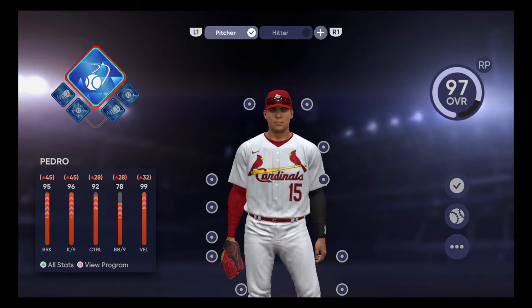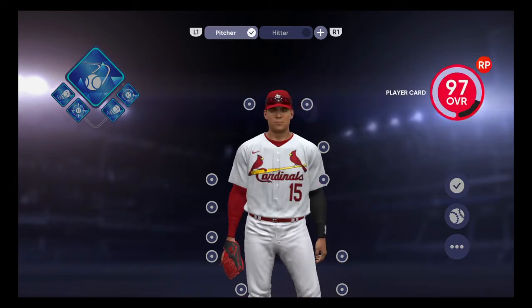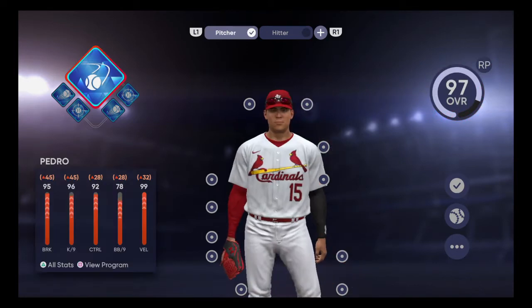Right now I have the pager on him, I have that maxed out at diamond. On my guy I have velocity 2, control 3, velocity 1, and control 4. So I got two controls — 3 and 4 — and velocity 1 and 2. That helps max out his velocity and his control as much as possible without taking too much away from other attributes.